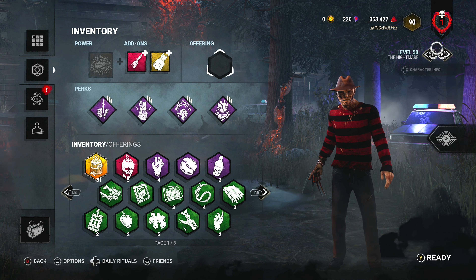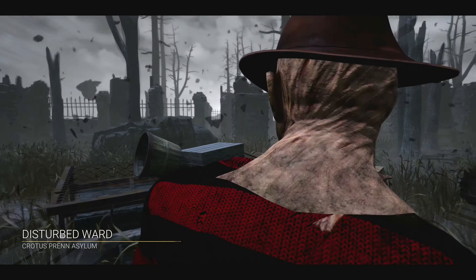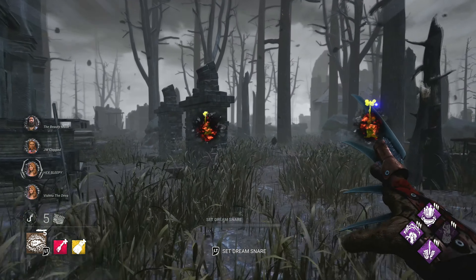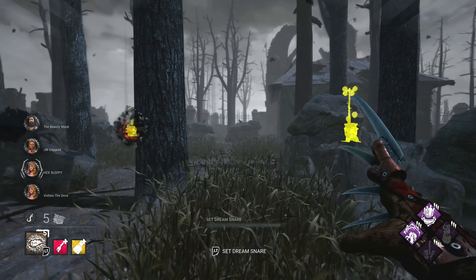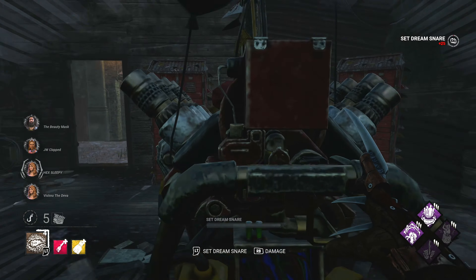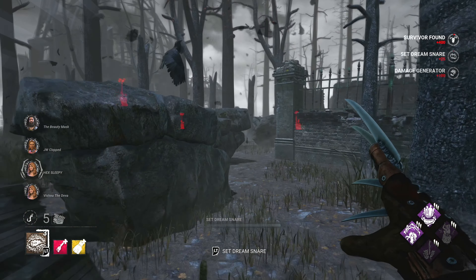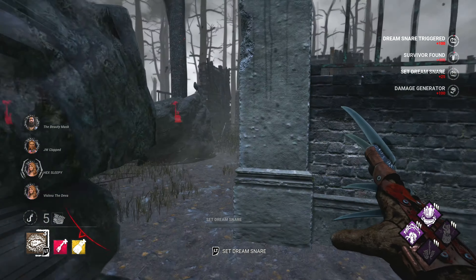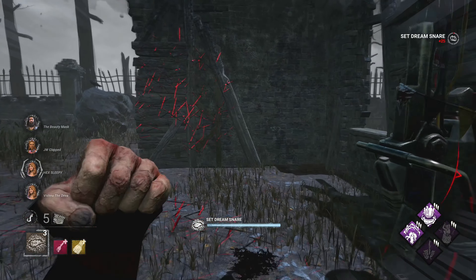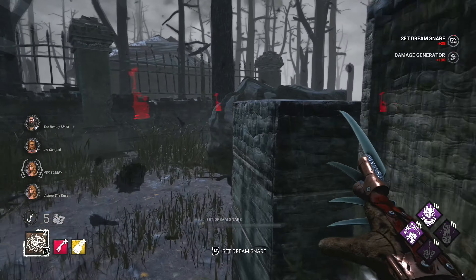We're going to the Crotus Pen Asylum. Right off the rip — once this match starts I'm heading toward the generators. Whichever ones turn yellow — okay right here, we got two and two on generators in this direction. What I'm gonna do is scare them both off. I'll put a dream snare here, hit the generator so it goes into regression. If I see an easy hit somewhere, I'll attack. I gotta kick these people off generators — that's my first move.